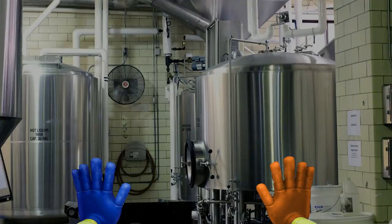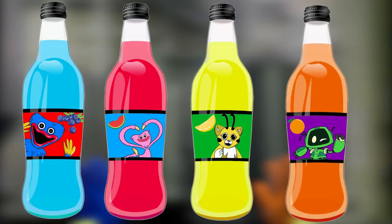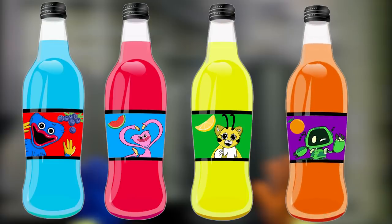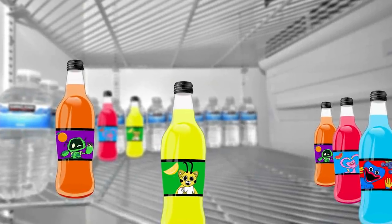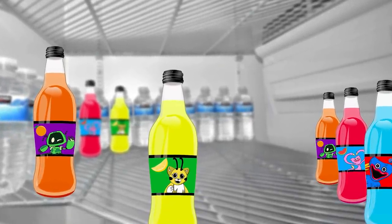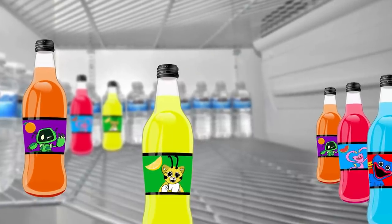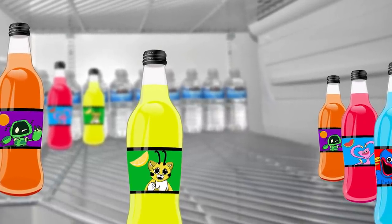These flavours included: Huggy Wuggy Blueberry, Kissy Missy Watermelon, Cat Bee Lemon Zest, Boogie Bot Orange, and many more. This line of Playtime Co. sodas proved to be quite successful. The factory had manufactured their fair amount of candy and treats in the past, so Playtime Co. making their own line of sodas wasn't too far-fetched for them.